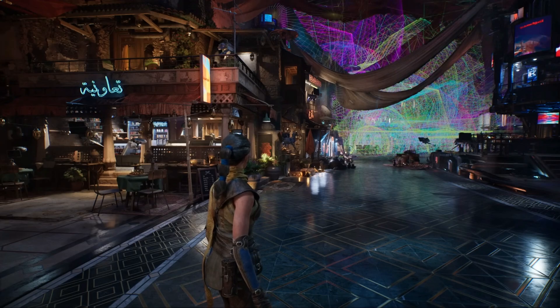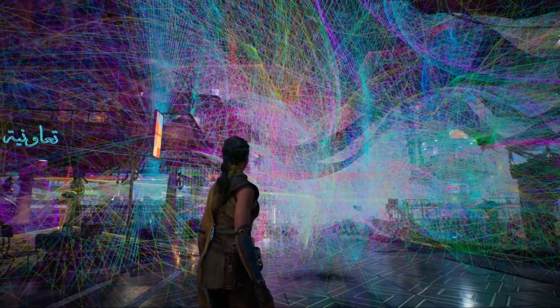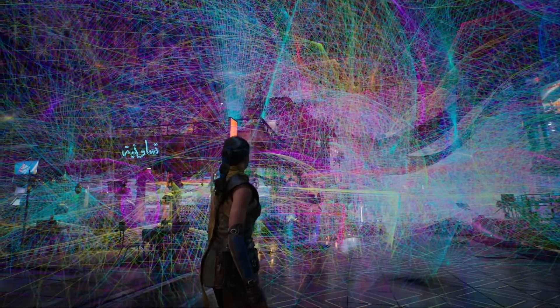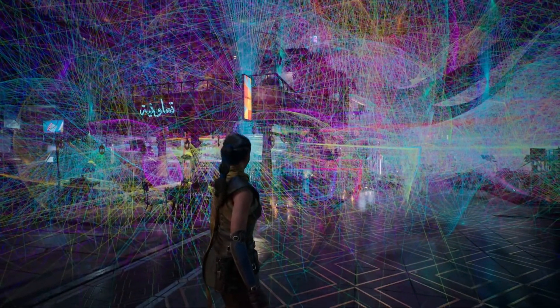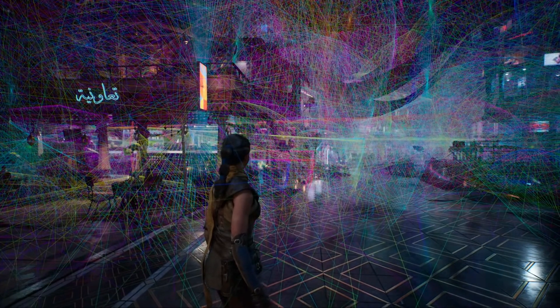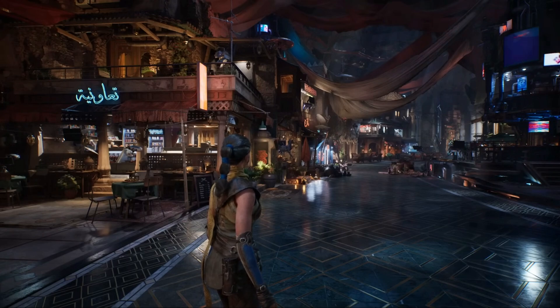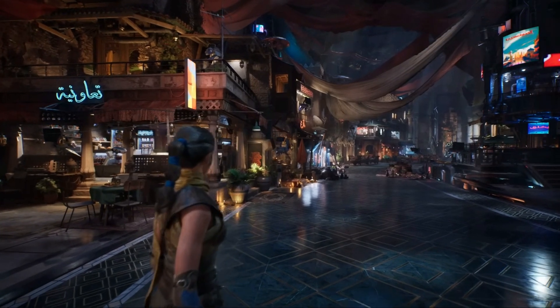What's even more amazing is we're not just talking about a few lights here and there. This scene has over a thousand individual lights, all casting shadows and interacting dynamically with the environment. That's usually the stuff of pre-rendered CGI or high-end film production, but here it is happening in real-time.